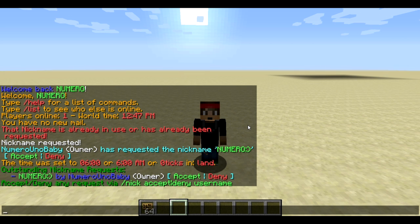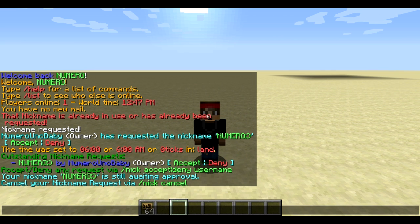If you're a player who's been on and off and wants to check your request status, just type slash nick status — it shows whether it's still pending and waiting for approval. You can also type slash nick cancel to cancel the request entirely.